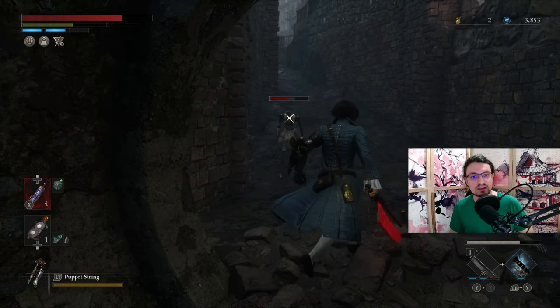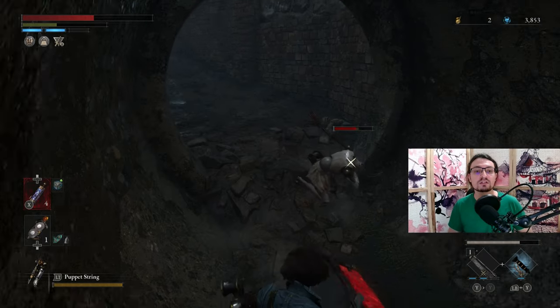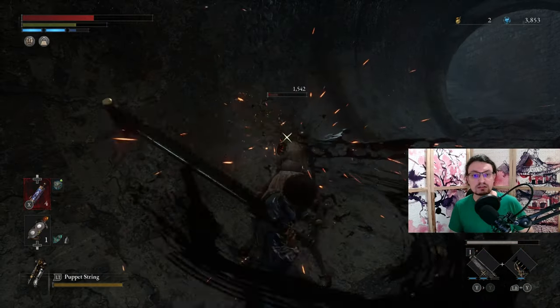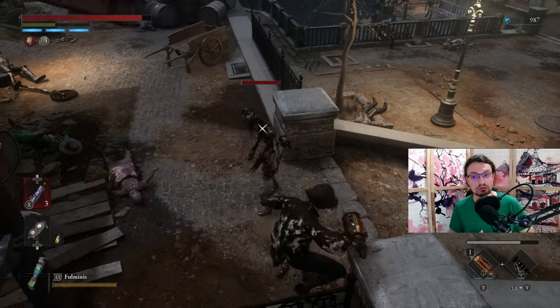I will be showcasing mid to end game weapon setups in a separate video to prevent spoilers. Now for those of you that are starting out the game currently, the game allows you to build weapons after beating the second boss, the mad donkey. At this point you will have gathered quite a few weapons already, allowing for your first combinations to truly shine.